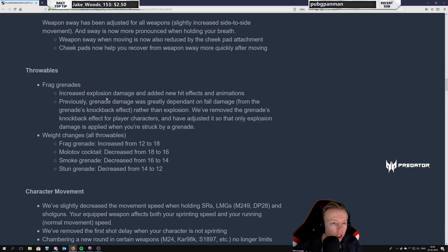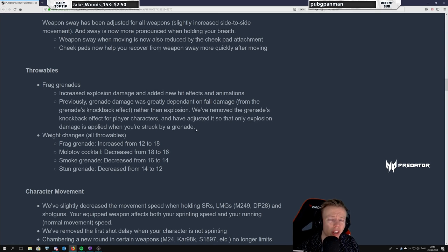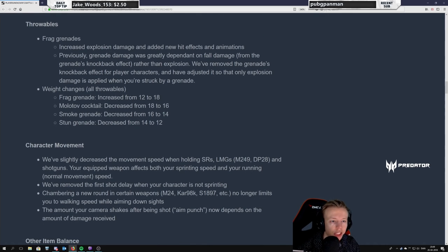Throwables — Frag grenades: increased explosion damage, added new hit effects and animations. Previously grenade damage was greatly dependent on fall damage from the grenade's knockback effect rather than the explosion. They've removed the grenade's knockback effect for player characters and adjusted it so that only explosion damage is applied when struck by a grenade. This is really good — it's a nerf for grenades but a necessary one. Dying from fall damage caused by grenades was the most terrible, unnecessary way to die. Status right now: I love what I'm reading.